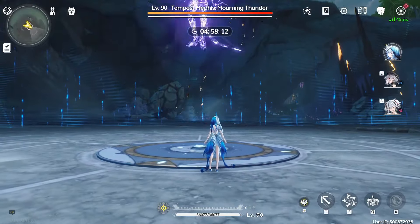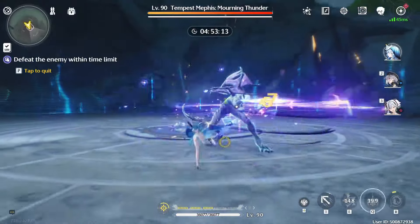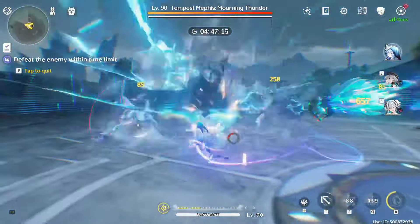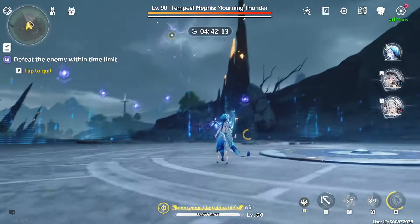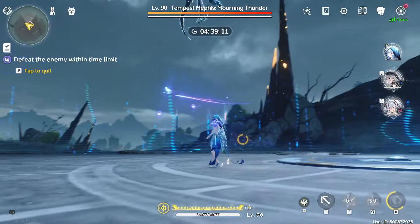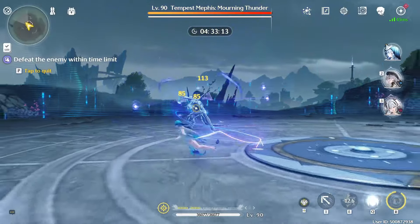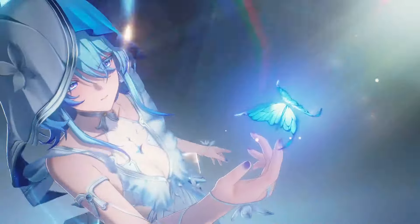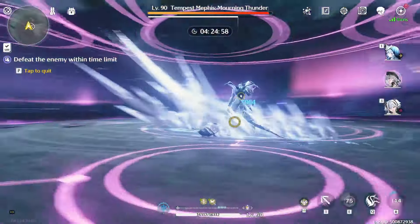First and foremost, you want to swap to Shorekeeper because you want to build up her concerto first. Use her E skill, do your basics - dodging also helps your concerto go up. The concerto bar is the little bar on screen. Use E again to get concerto up, then use her ultimate to get energy. Once you have full concerto, you're ready to swap.